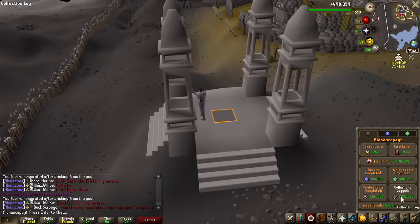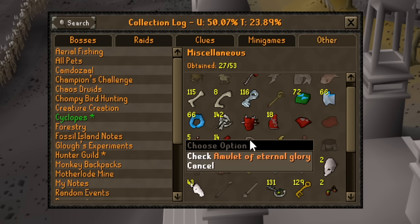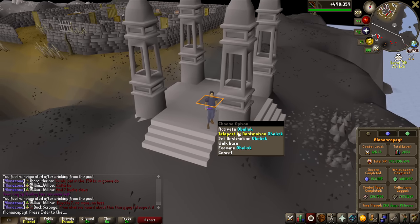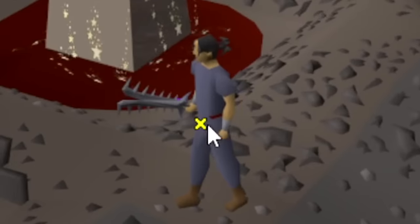Over the course of the On Drop Rate series, I have unlocked a good amount of these miscellaneous collection log slots, with one of my crowning jewels being the Dragon Fullhelm. But just below that is the Eternal Glory, so if we get it, it is going to be a collection log pop-up, which is always nice dopamine to get. And of course, if I do not get it — well, let's not talk about it.